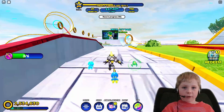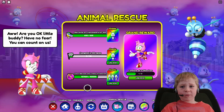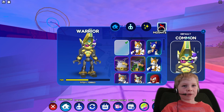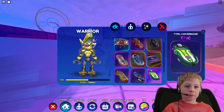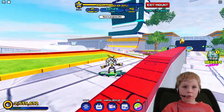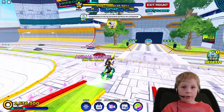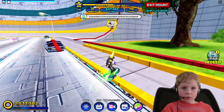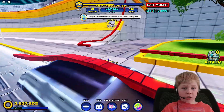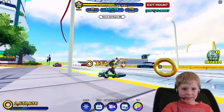So for the first quest — rail grind on a hoverboard for 10 minutes — here's how I did it easy. All you do is get on a hoverboard and just grind a rail. Do that for 10 minutes; you can come back, have a snack — super easy.